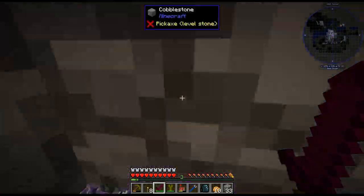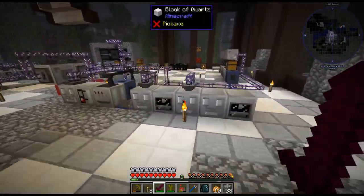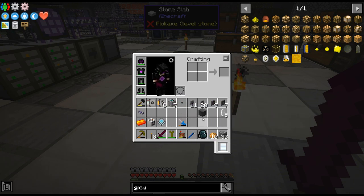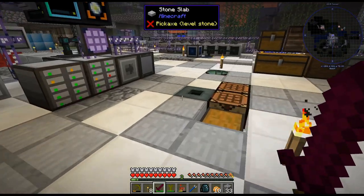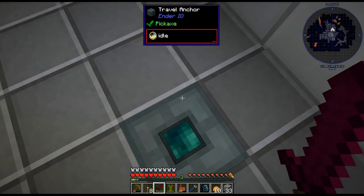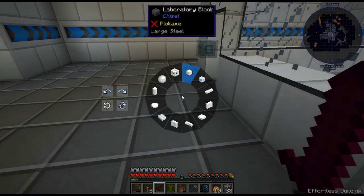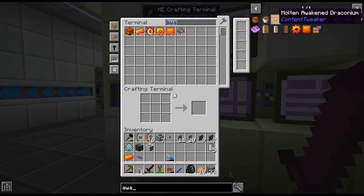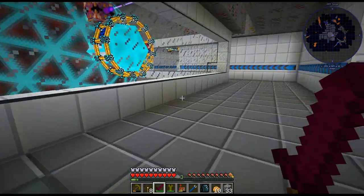Maybe I'll do like a ZPM or something like that. I'll leave it in my inventory so I remember to do that. But you may notice I have awakened draconium in here. I want to make a setup for awakened draconium because that actually has a molten form, so that is what I am doing right now.